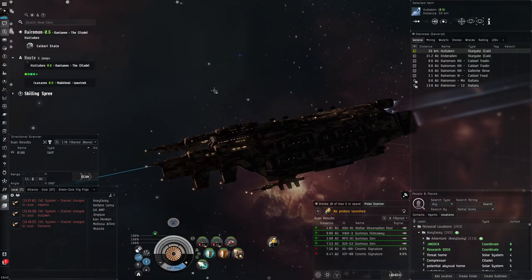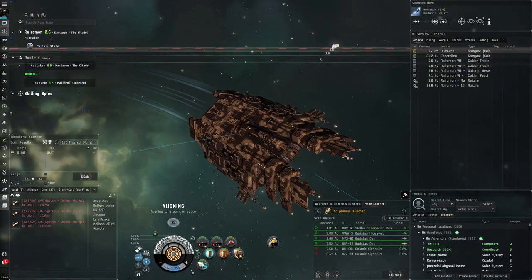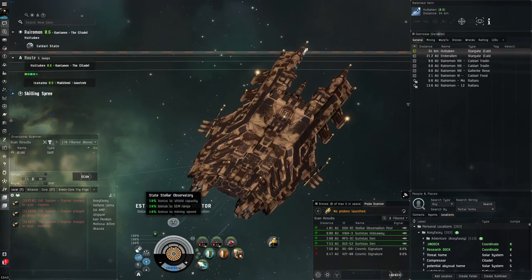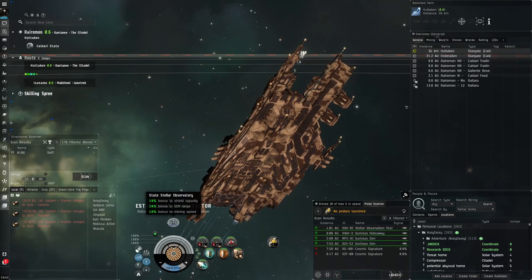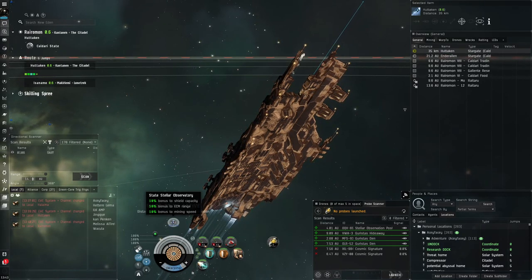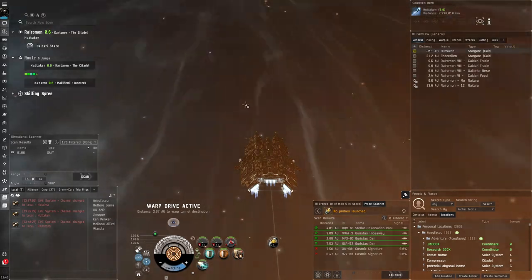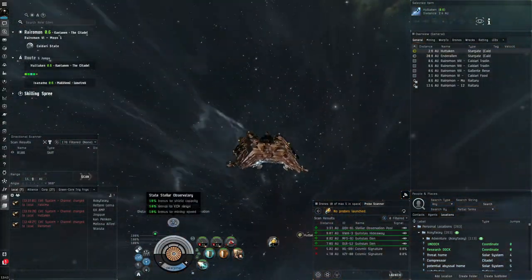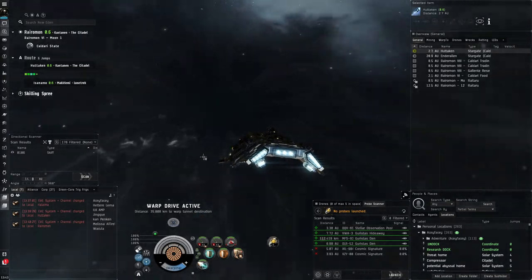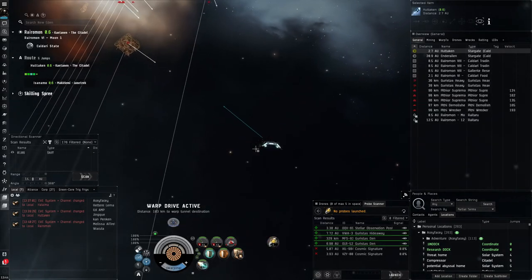Hello everybody, my name is Aceface. Today we're going to be doing some more high sec exploration in the Drake. I've come to a system that's occupied by EdenCom people, and it gives me a bit of bonus to my shield capacity, which is much appreciated in the Drake. Too bad my ship basically just tanks everything in high sec no problem — it would have been a lot more useful in a low sec system. Since we're not passive tanked, if we were passive tanked that 10% would actually make a big difference.